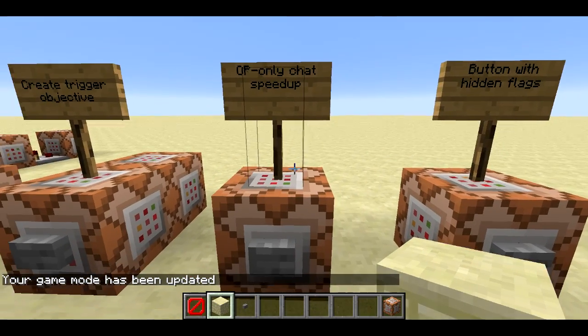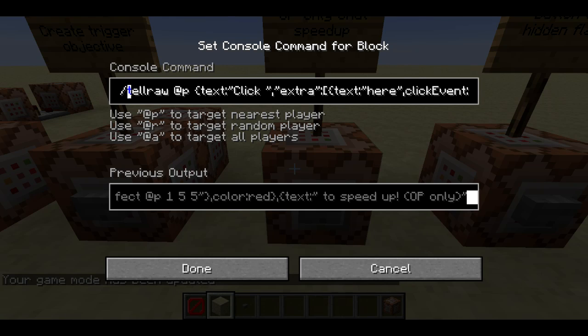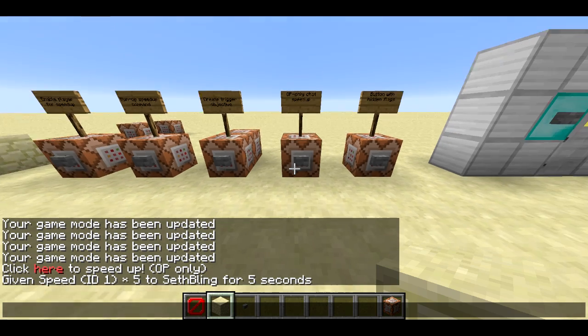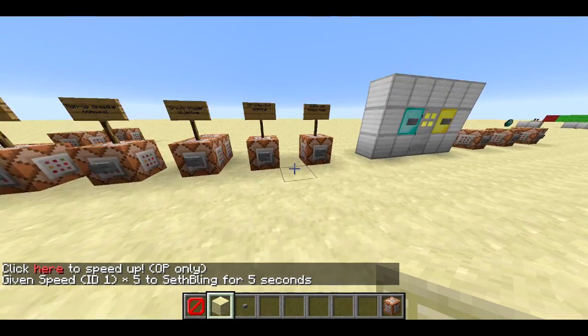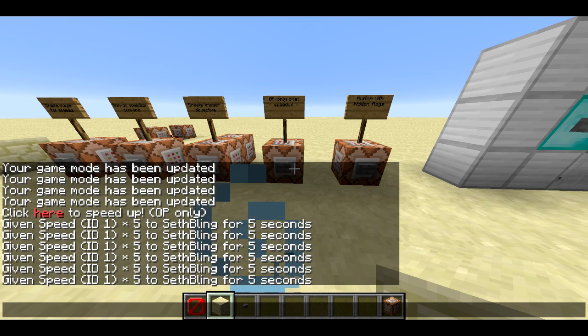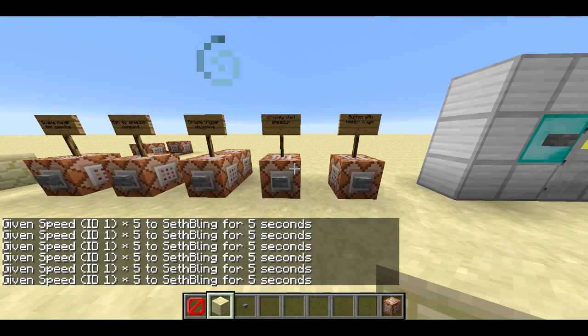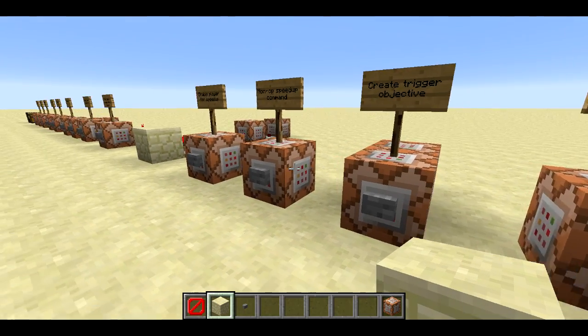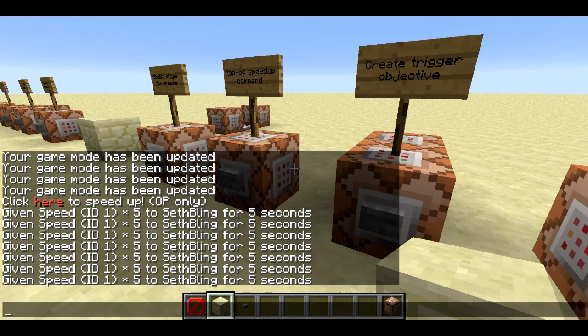In previous versions, the tellraw command is pretty cool because it allows you to have text that you can click on that'll run commands. The command I'm about to run will say 'click here to give yourself speed' and runs the effect command. If I click on it, I get the speed effect and I can click it as many times as I want. But this only works if I'm an operator, because it's actually having me run the commands, and if you're not an operator you can't run the effect command.